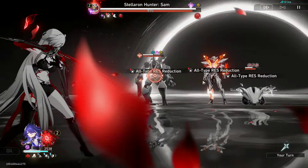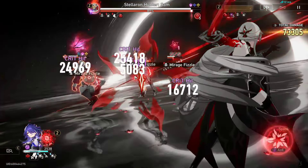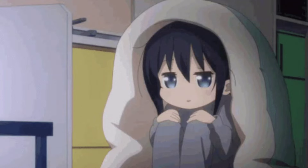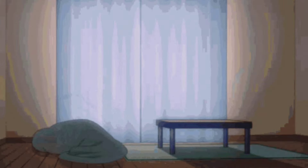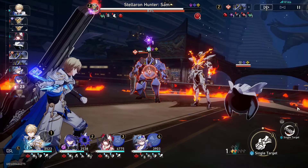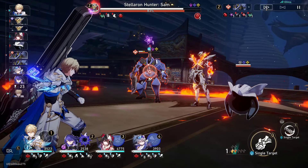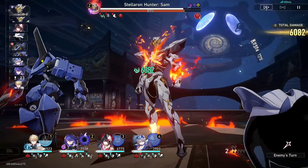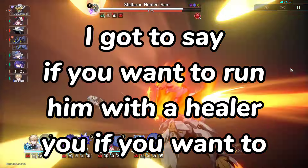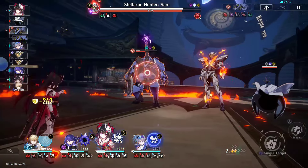One thing to note is the synergy issue with Seele — because Seele's resurgence lasts three turns and she takes three turns, she'd consume the shield. So maybe keep Seele away from Jepard. There's some synergy with Arlan and Jepard, but no one really uses Arlan these days. Jepard is very flexible and can be slotted into most teams except Seele, Blade, and Jingliu basically.